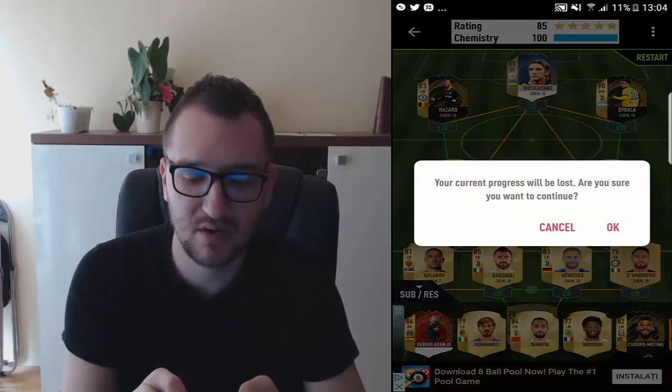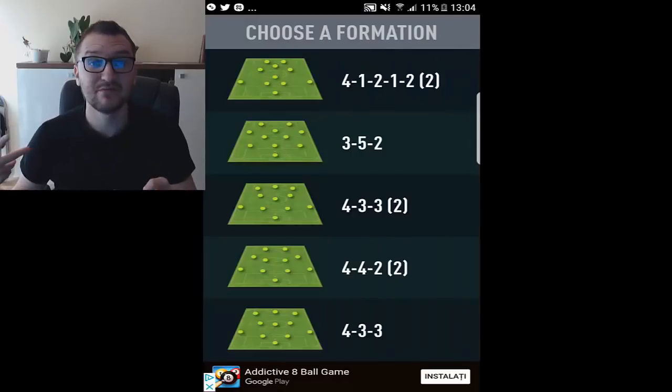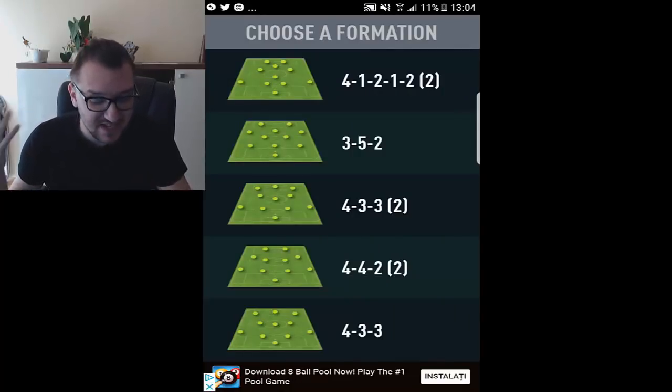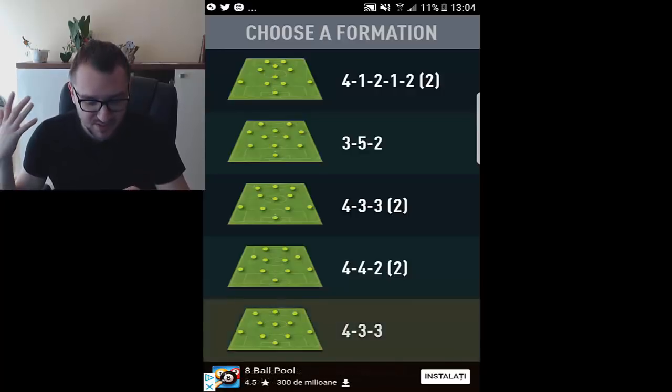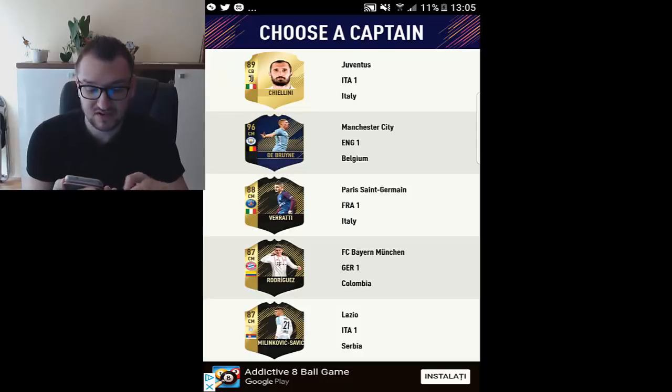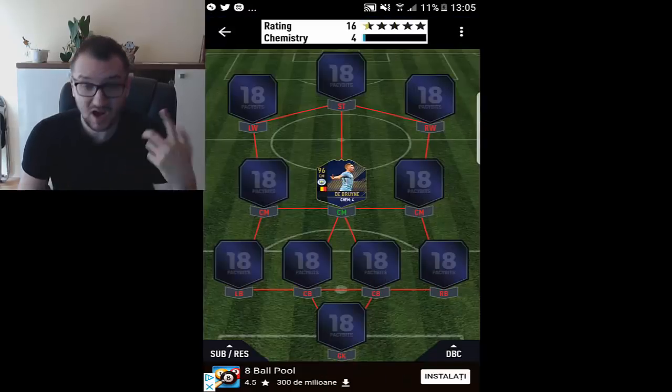Let's start building our own draft. The first thing we're going to do is choose our formation. What I know from FIFA 18 is that we need a formation with a winger, so I'm going to choose the 4-3-3. Right now, it's time for us to choose our captain.